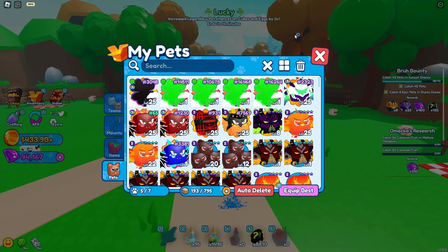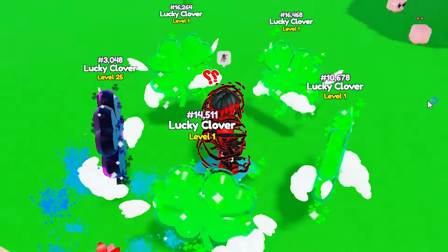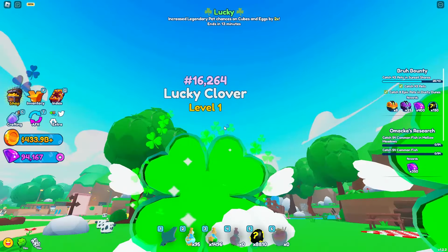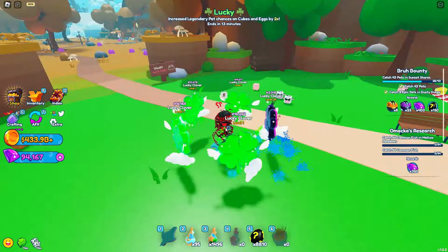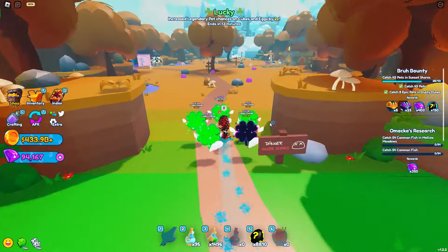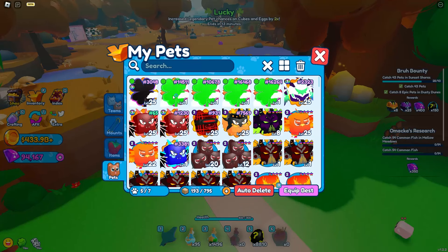Let's equip them and see how five Lucky Clubbers look together — three, two, one, boom! Oh look at this, wow, that's sick! And one shiny one over here — that's amazing. More than 16,000 people have already hatched them, but I got six of them — that's not bad at all.